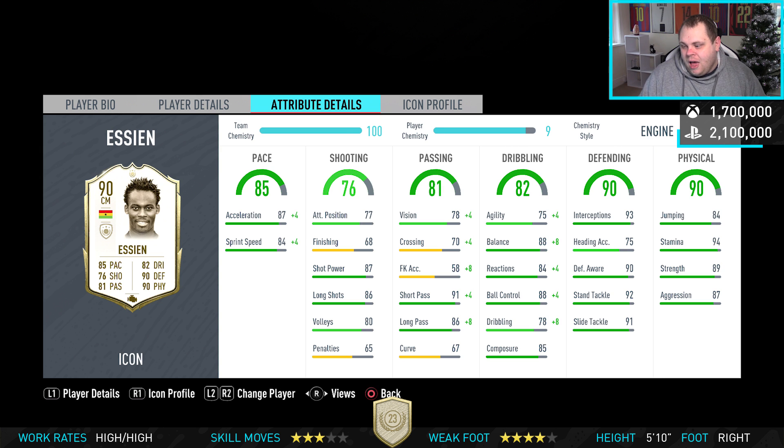He's got 85 composure. Defending is where it's at with his card: 93 interceptions, 90 defensive awareness, 92 stand tackle, 91 slide tackle. Combine those with his aggression and strength — 87 and 89 respectively — and you have one hell of a midfielder on your hands, with 94 stamina on top of that.